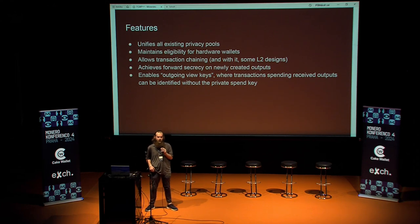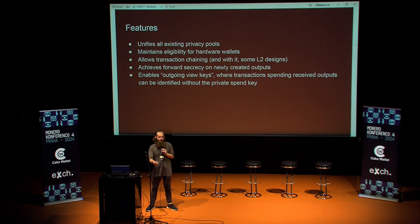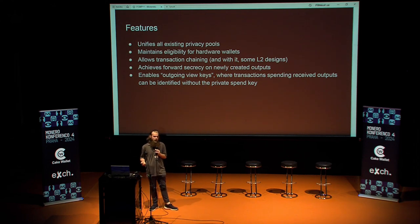It also allows transaction chaining and with it some L2 designs. This is a feature we were looking forward to with Seraphis — the ability to sign a transaction which spends outputs not yet on the blockchain. For example, if I'm here with my friend and we want to buy a house together, I don't just want to send forward half the money without conditions. I can make my transaction a dependency of their transaction. So transaction chaining allows you to specify requirements for your transaction to actually go live, and that enables Layer 2 protocols.